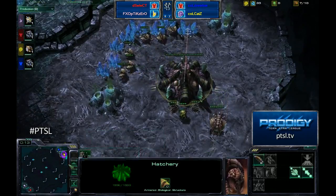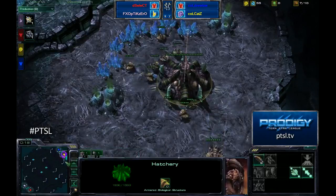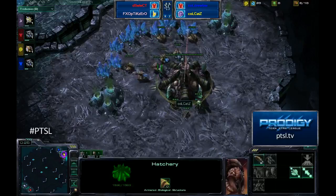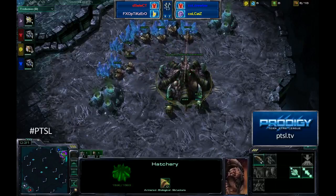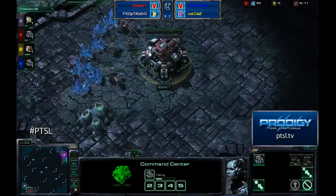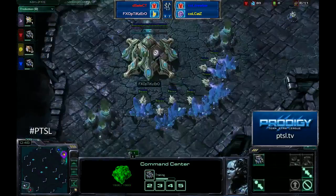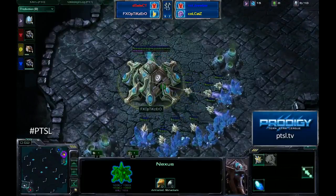This is actually a difficult map to do a cannon rush on — it's pretty easy to spot because you have that shared base. If you ever see something walk into your main, you'll know right away it's staying in there. We have Complexity Cats as the yellow Zerg up in the top right, his teammate Complexity Druby as the blue Terran. On the flip side, Dignitas Select is the red Terran.